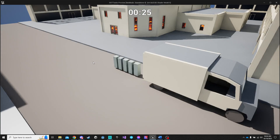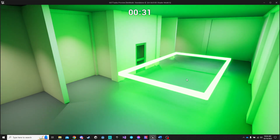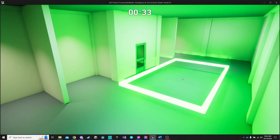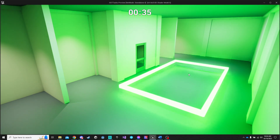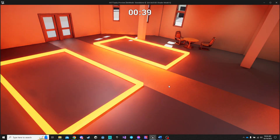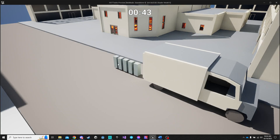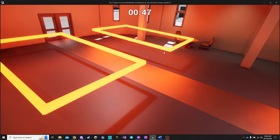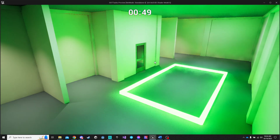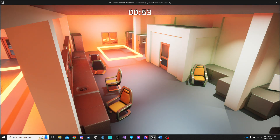When you press A or D it will swap cameras. The goal is to get three of your characters into the vault of this bank. When they're in there, you win the game. If they touch any of the red areas, you immediately lose.